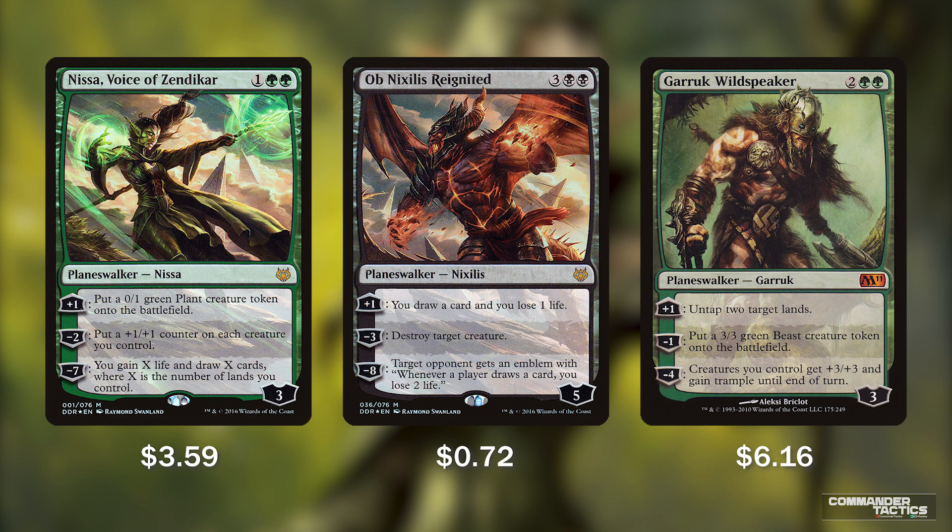Nissa Voice of Zendikar lets us create a 0/1 green plant creature token for plus 1, but her minus 2 is the big deal, putting a +1/+1 counter on each creature we control. If we're able to get Nissa out, put our counters on, and then proliferate doubling those counters, this can be a big swing.